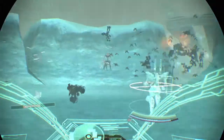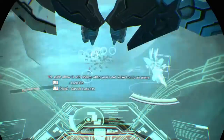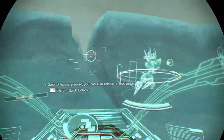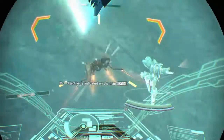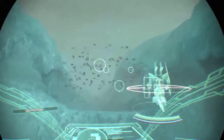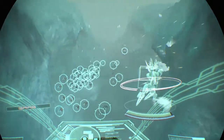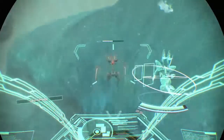I indicate the position of Rick with an arrow. Move in the indicated direction. Raptor destroyed. Enemy destroyed. Raptor destroyed. Raptor destroyed.